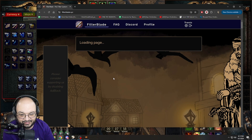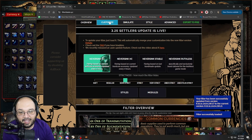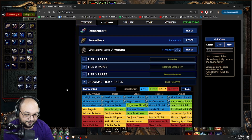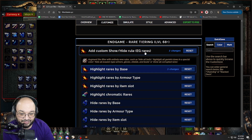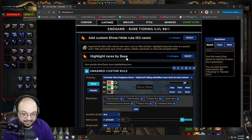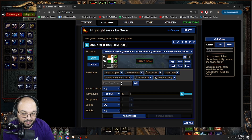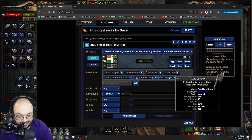In my personal filter, which a lot of people are following, I've made a lot of edits. Under Customize in item bases, I have everything off — Tier 1, 2, 3, and 4 rares all off. I went up to the section 'Add and Show Rares' where you can show bases with a custom rule. Under 'Highlight by Base' you can add a rule and put specific bases in. For example, if I want to find Reaver Axes, I type 'Reaver Axe' and add it in — done.